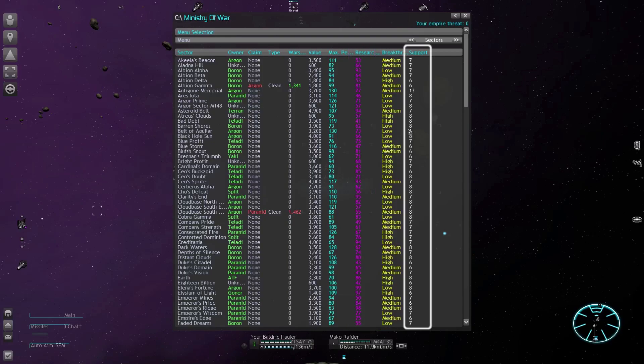Support sets a limit on how many factories can be placed in a given sector. Most don't support more than 8, but there are some rare occasions scattered around that can go up to 15. Being able to build more stations is very helpful in the early game — it means we can produce more stuff for ourselves without having to expand. Expanding into other sectors increases your empire threat level, and this makes everything around you stronger. Having a high factory limit is not crucial, but it is still very helpful and these sectors are often better overall.